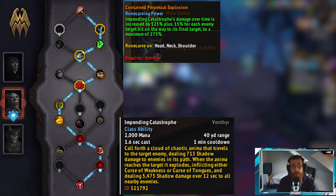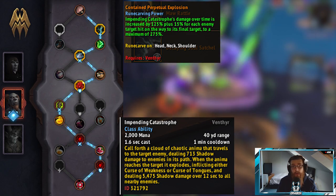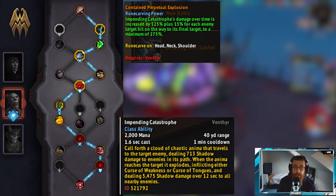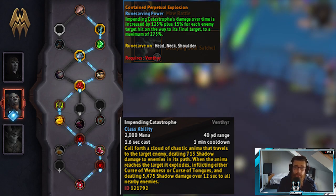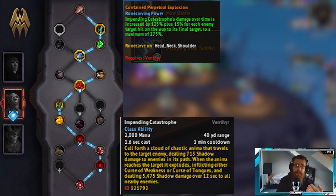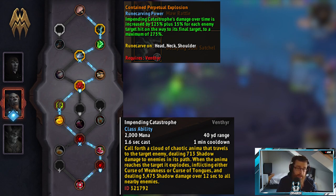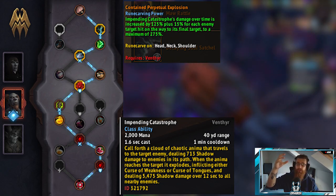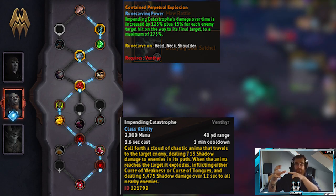Impending Catastrophe in AoE applies these curses, saving you globals so you can focus on damage. The legendary Perpetual Explosion increases Impending Catastrophe's damage by 125% plus 15% for every target hit on its way to its final target, capping out at a maximum of 275%. Essentially, Impending Catastrophe's damage increases as it passes through targets to get to its final mark. A little positioning is required — ideally have all mobs between you and the tank so the projectile passes through as many as possible.